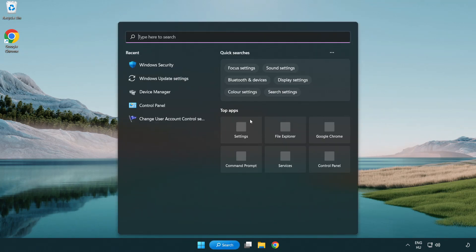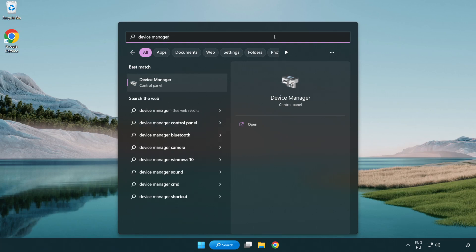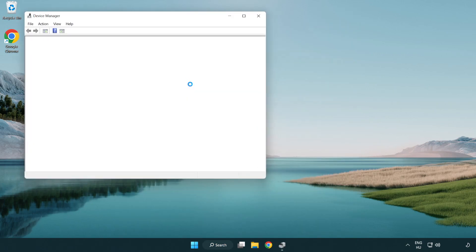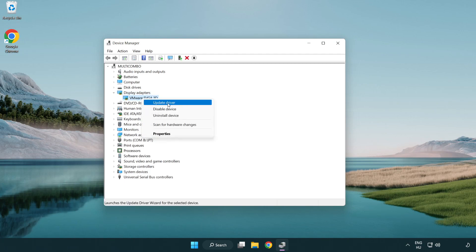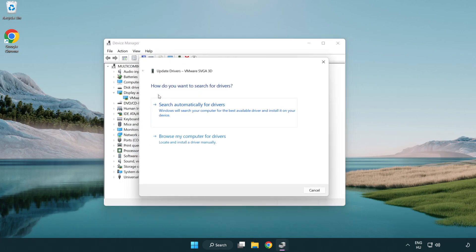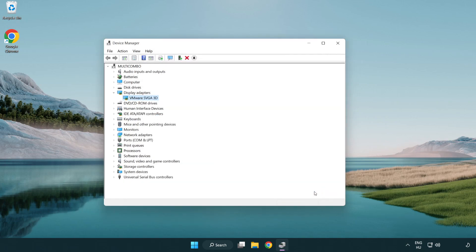Click search bar and type device manager. Click device manager. Click display adapters and select your display adapter. Right-click and update driver. Search automatically for drivers. Wait for installation to complete and click close. Close window.